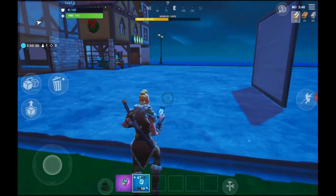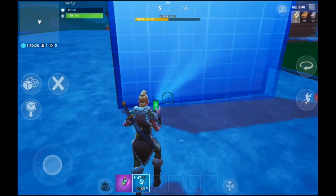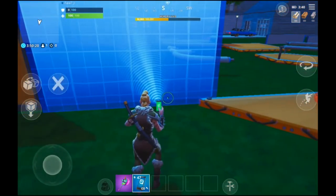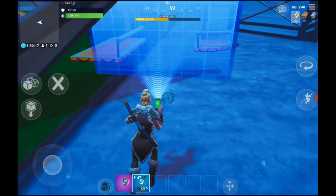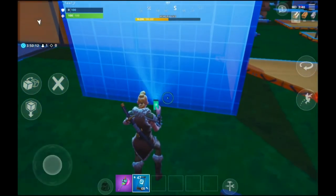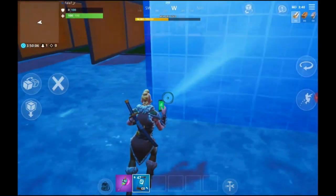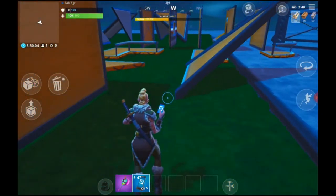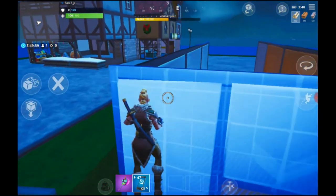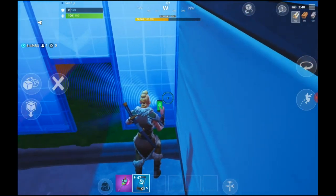So guys today I'm going to show you how to make a little house in creative. First you have to clip this thing. And this is how you do it — I'll just make a little little house, really little, very little. I'll show you how it'll look if you make a bigger one. This is what you have to do first. That's like a quick house — a quick dumb starter house, basically it's a hut.